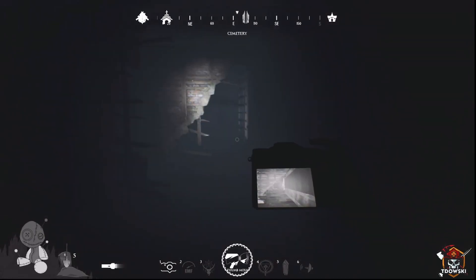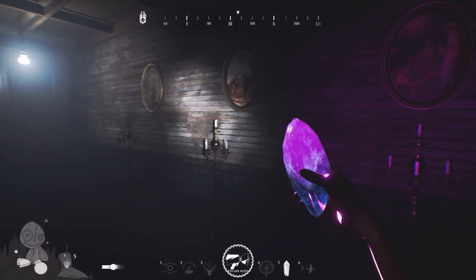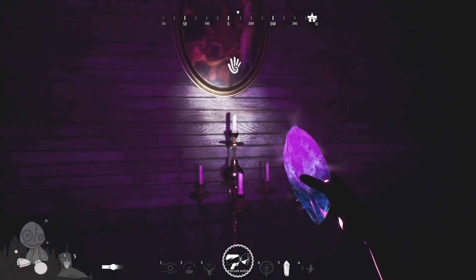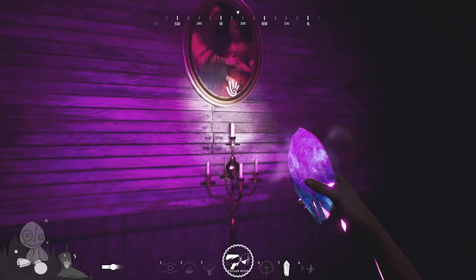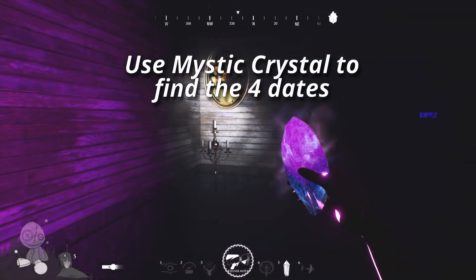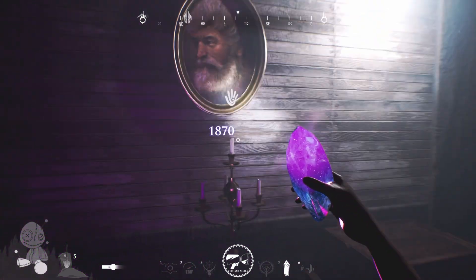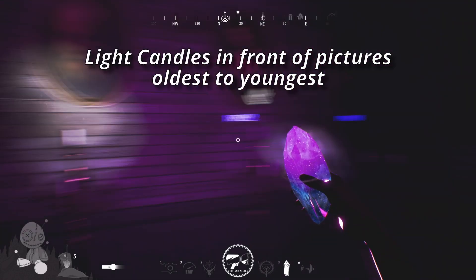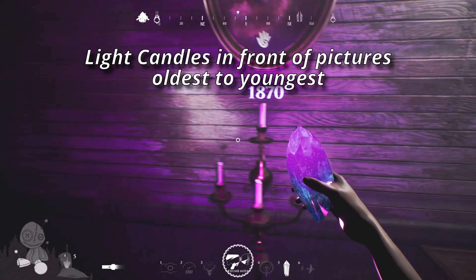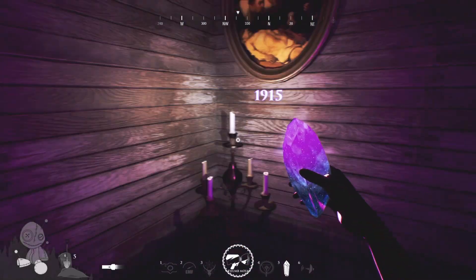While on the same floor, there is another puzzle in the painting room — the room just before the children's room. In the painting room, take out your mystic crystal and look at all the paintings for dates. Once you find the four dates, light up the candles in front of the paintings in order from oldest to youngest. Once you do, a chest inside the room will open up with the toy inside.